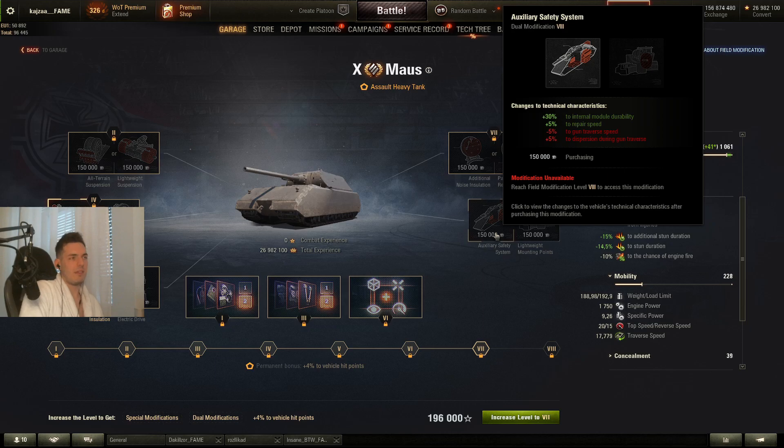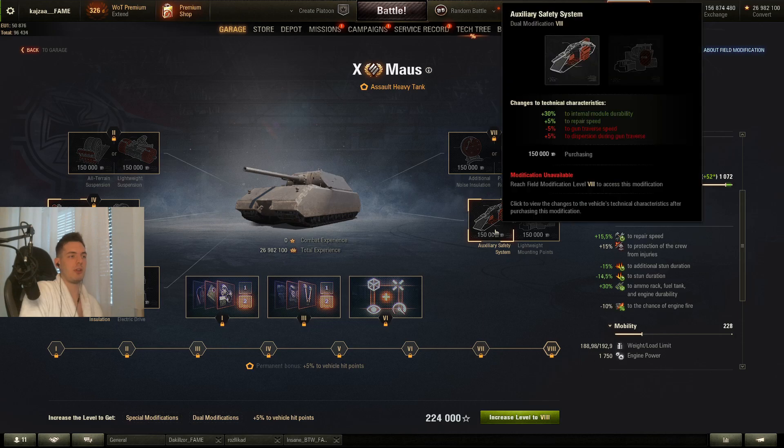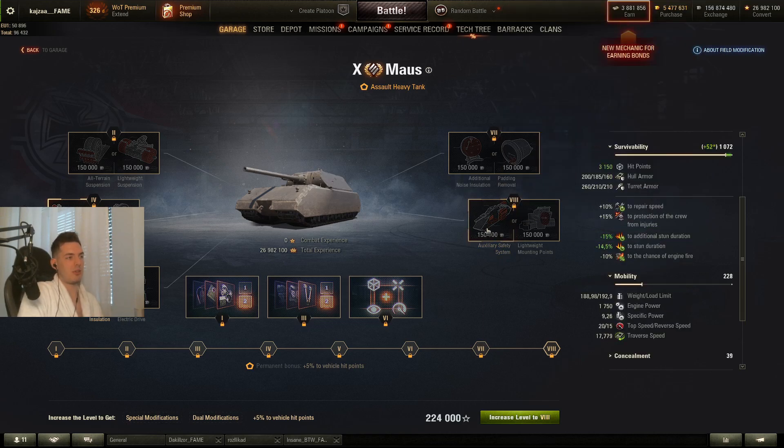The tier 8 modification gives plus 30% internal module durability and plus 5% repair speed, which is really really good. I think you would want to go for this one with these heavy tanks, because it's going to be harder for the enemy to knock out your internal modules and your repair speed gets 5% better.